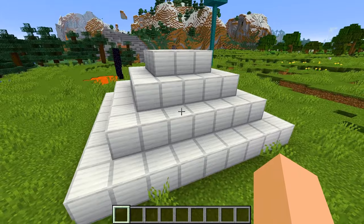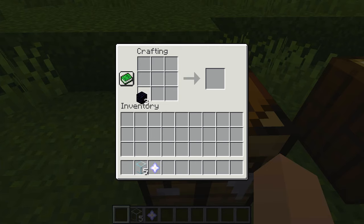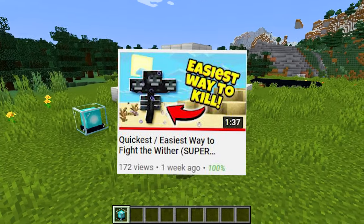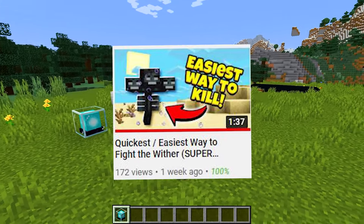There are two components to making a beacon: the beacon itself and the pyramid. Let's start with the beacon. To make it, you'll need three obsidian, four glass blocks, and a nether star. A nether star is a tricky one — to get it, you need to kill the wither boss. If you don't know how to do this, check out this video. It's linked in the description a little bit below.